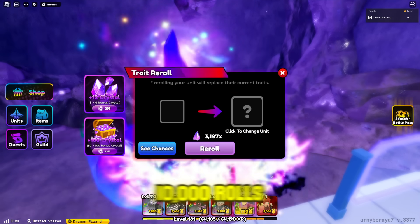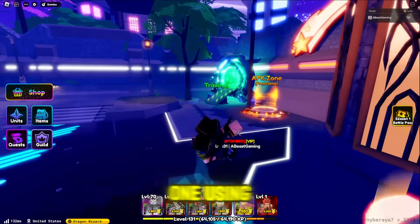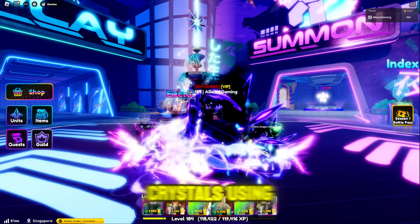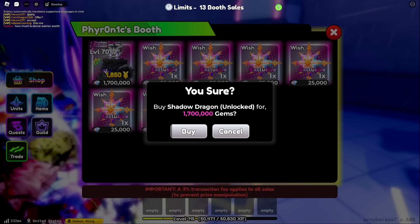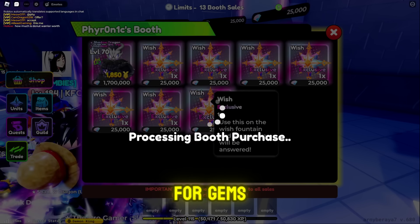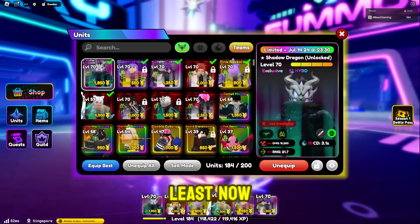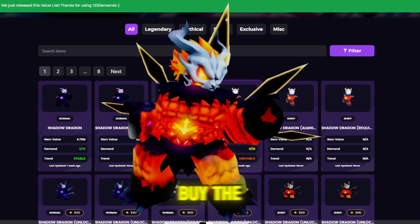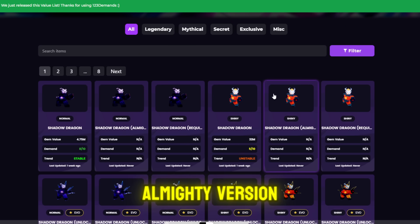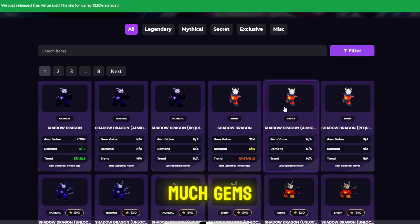Since Shadow Dragons are already 9 million, you're probably better off getting one using trait crystals and rerolling — you're likely going to get it cheaper. You can still technically buy these units for gems; Shadow Dragon goes for around 9–10 million. But for units like Shadowed Shiny Shadow Dragon, the almighty version will cost so many gems that it's not worth buying it — it's much better to just buy trait crystals and reroll on the shiny Shadow Dragon.